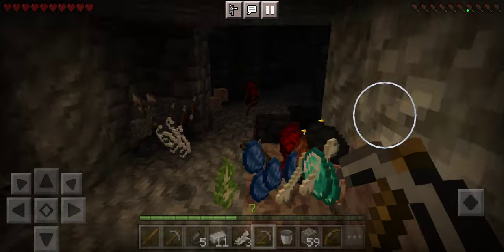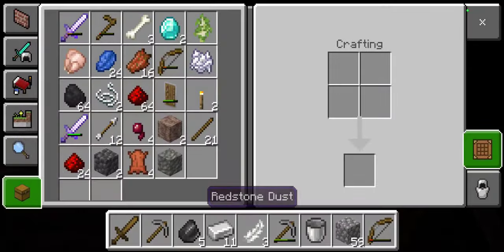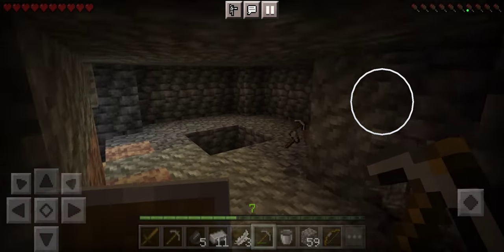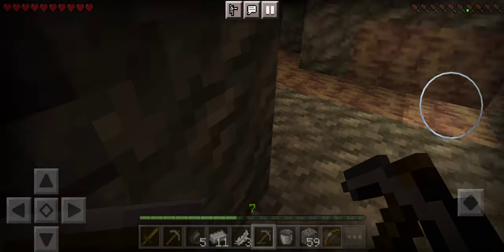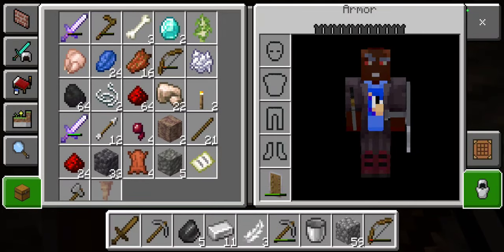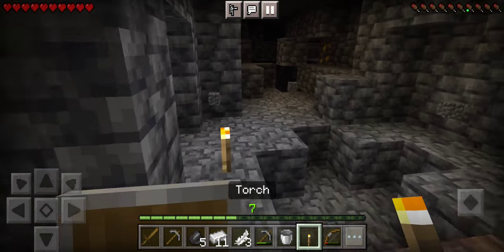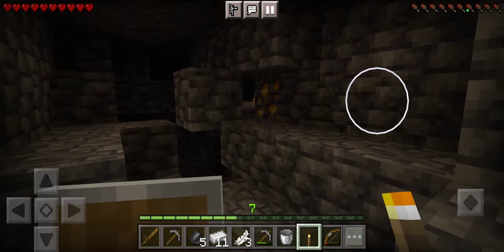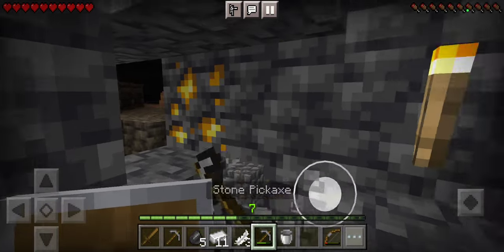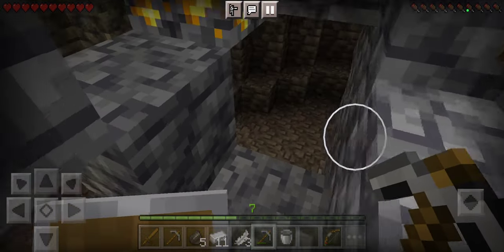Oh, thank goodness, I got all my stuff back. I was actually scared — I had enchanted tools and I had diamonds, and I had everything that I had. Oh, I have it all back! Ooh, and gold. Nothing despawned.